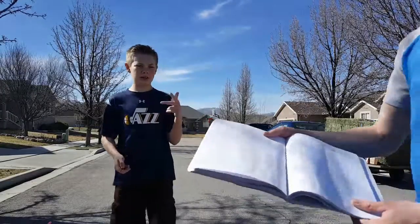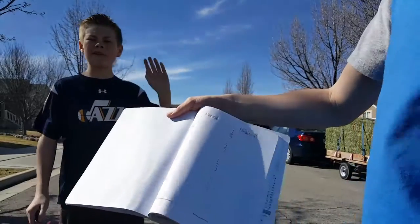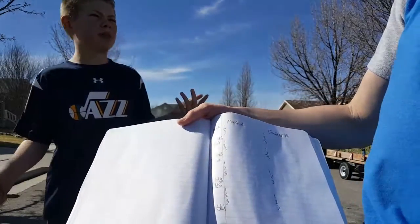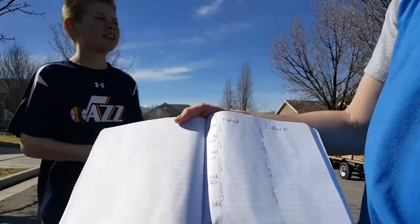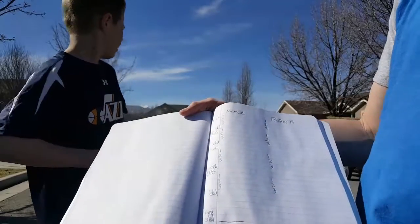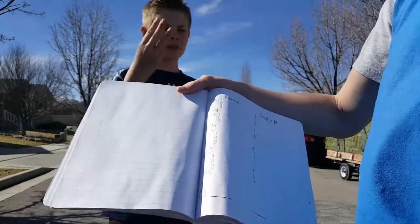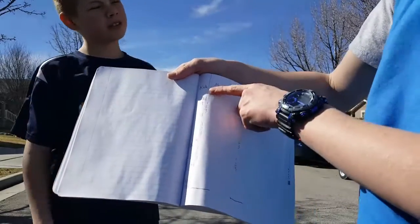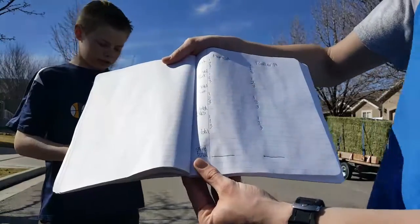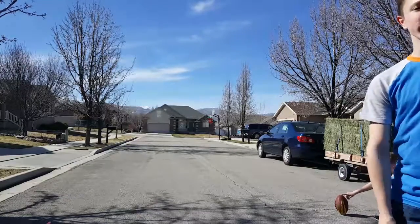All right guys, here's how this is going to work: we're going to do kick, then punt and pass, then long snap. With kicking and punting we're just going to measure wherever it ends up — probably long snapping too. For passing it's just going to be wherever it hits first. We're going to start off kicking. Three reps for each one, tally up the total for each at the end, and see who wins. All right, here we go — I'm up first for kicking!